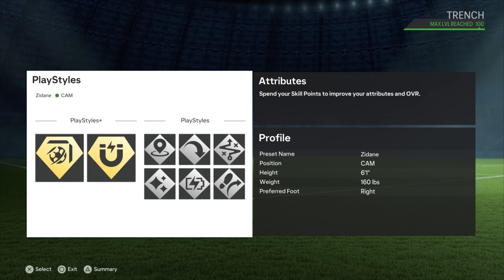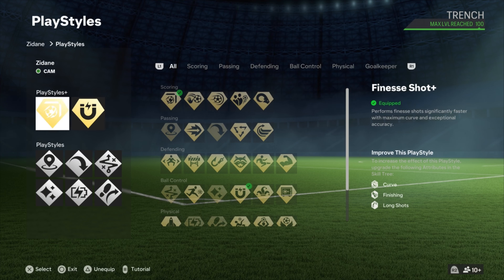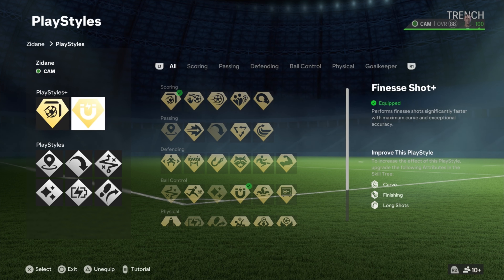We got 160 pounds, 6'1, right foot CAM. Let's get into the play styles first. The first two play styles we have are Finish Shot and First Touch. Zidane has First Touch, and we bumped up the Finish Shot to a plus because he has a lot of goals. Our Finish Shot - some of them look like power shots but he's using his foot side very aggressively - that's the Zidane Finish Shot.